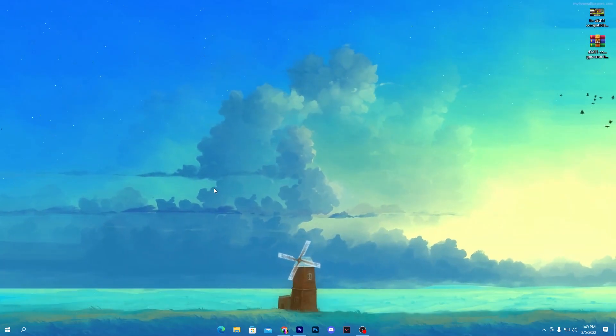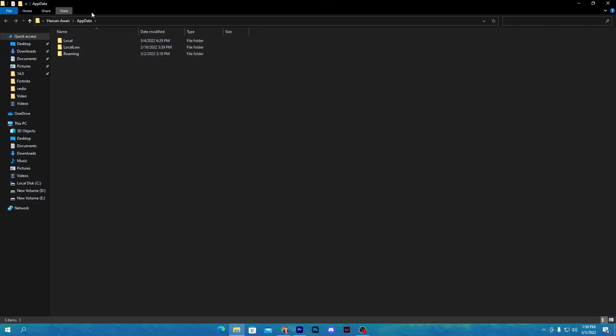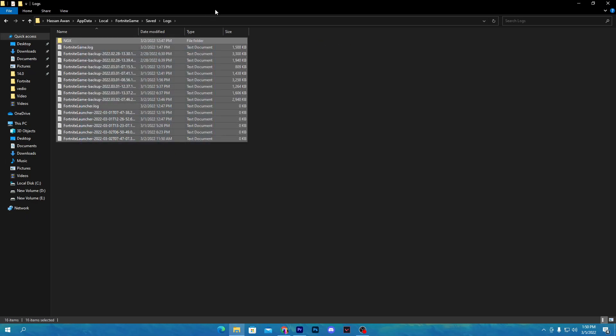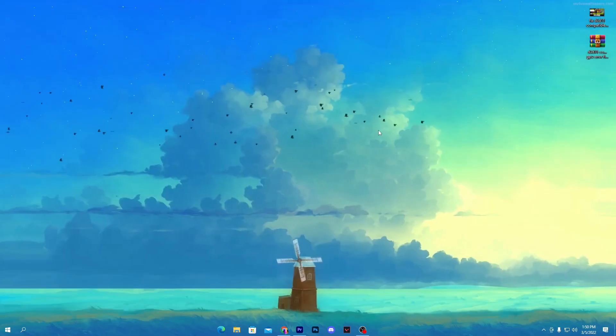Close that folder, then press the Windows key and type AppData and press Enter. Go into the Local folder, then the FortniteGame folder, then Saved. Here you will find all the Fortnite hidden and temporary files. Go into the Demo folder and delete any files there. Go into the Logs folder and delete all those files. Go into the LMS folder and delete those files, and also delete the Cloud folder files.